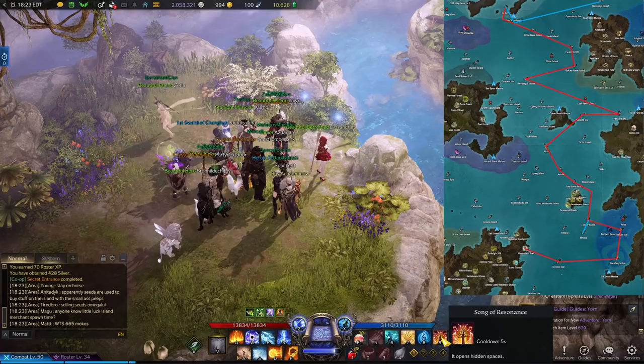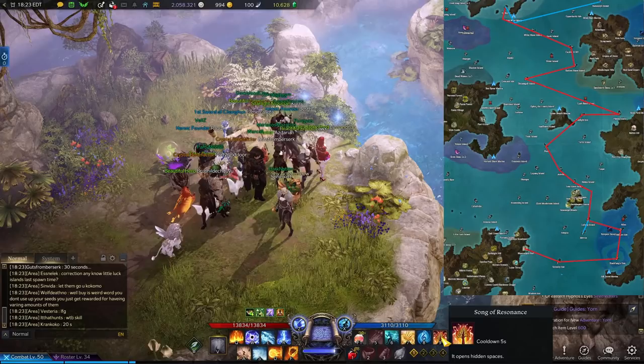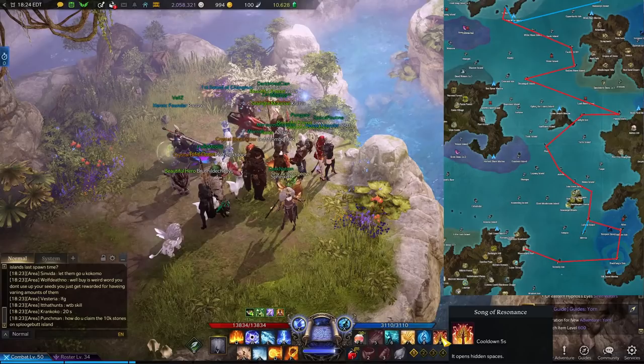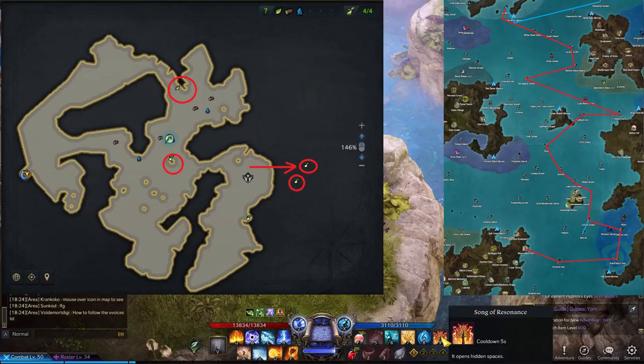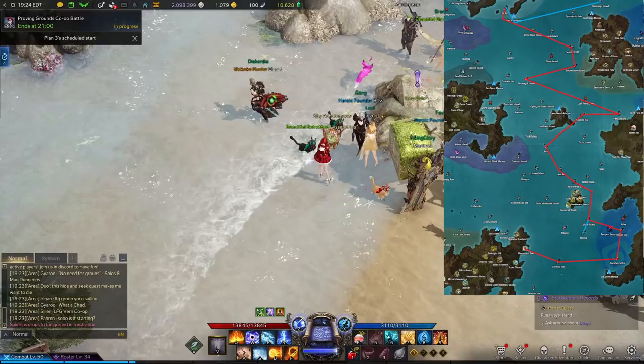To complete the third quest in this chain you will need three Voices of the Forest. Only one drops per Chest of Sleeping Songs, so you will need to complete the cooperative quest on the island three times, after which you will receive the Forest Minuet. There is a meme going around that you require a group to complete this — you do not. Just be there when the quest starts, wait for the five minute delay, then play your song, enter the cave, and play your song again. It's very simple. You will also receive four Makoko seeds on this island. Two of them you can only get while taking part in the event, so don't forget to grab those while you are in there playing your song.